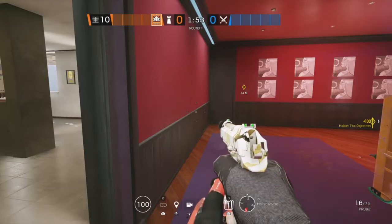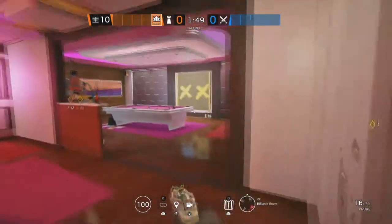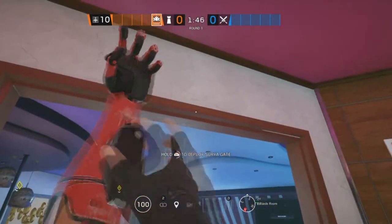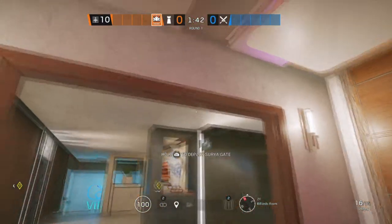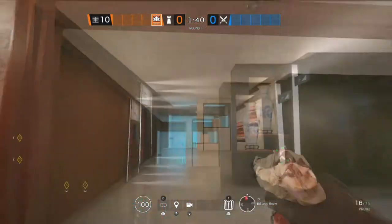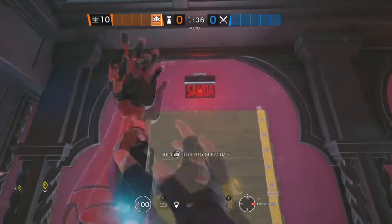The first site on the next map, Coastline, is Hookah Lounge and Billiards Room. Starting off in Billiards Room, we're going to put an Aruni on this double doorway and on this double doorway. Then the last Aruni is going to be in Hookah Lounge on this doorway.